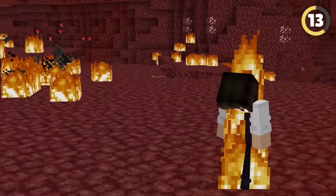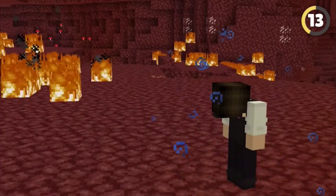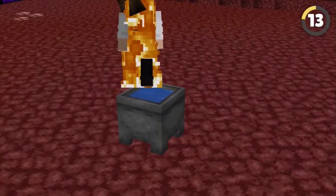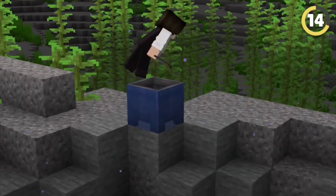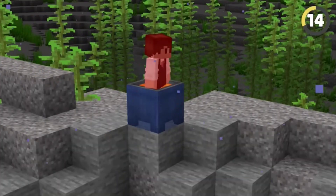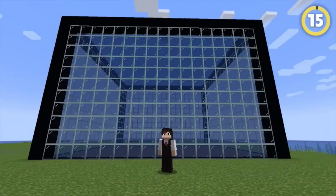Splash water bottles seem like the most useless item in the entire game, but they're actually the only way to put yourself out in the nether. You can also use cauldrons for this, as water placed in them won't disappear in the nether. This even works the other way around, letting you place lava underwater.